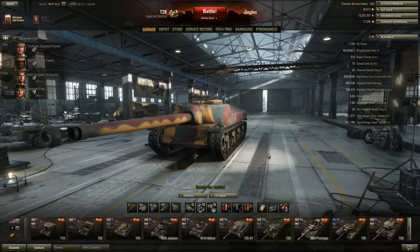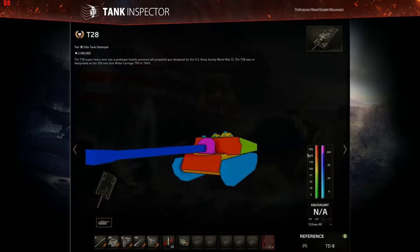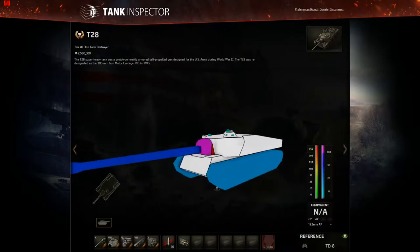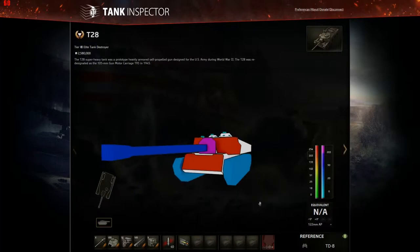Don't believe everything you read about the armor of your tanks in the World of Tanks garage. 254mm of armor on the front of this thing? Bullshit — well, it does have it, but it may as well not. The 254mm is behind the gun mantlet. The mantlet itself is 203mm of spaced armor, and the plate behind the mantlet is 254mm — but nobody with any sense shoots at the gun mantlet. In effect, the frontal armor of the T-28 is 203mm — exactly the same as the T-28 Prototype. So yeah, I think I'd rather have a turret.